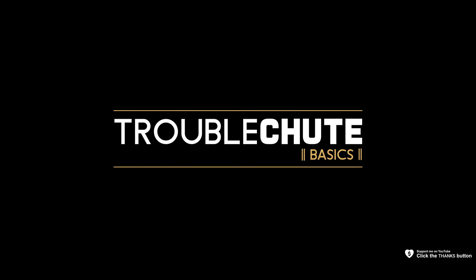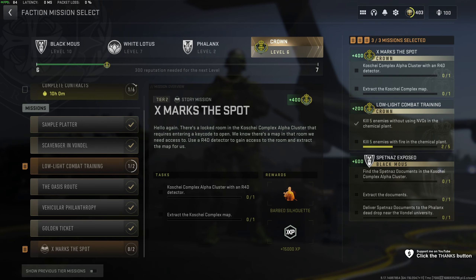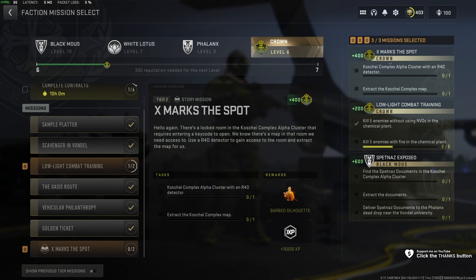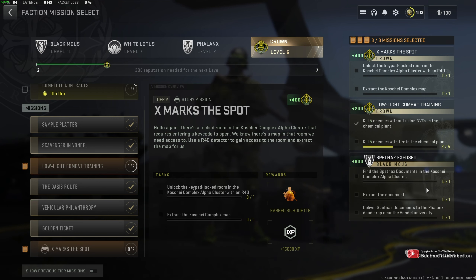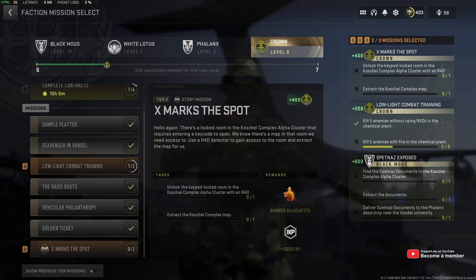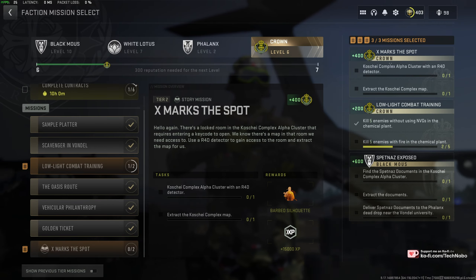So now for one of the hardest missions in the game so far — X Marks The Spot for Crown. In this, we need to enter the Koschei Complex and unlock the keypad-locked room in the Alpha Cluster with an R4D detector, and extract the Koschei Complex map. While this is for one of the parts for creating the special gun, it is a difficult mission. So, how do we do it?